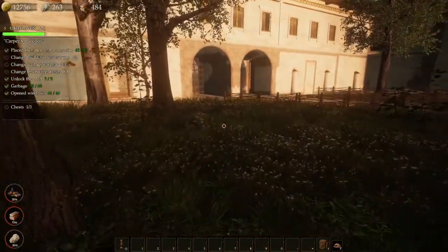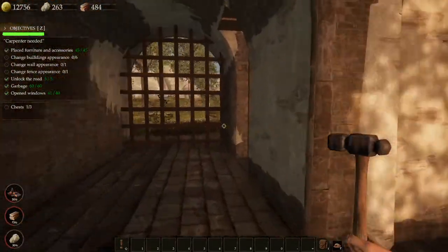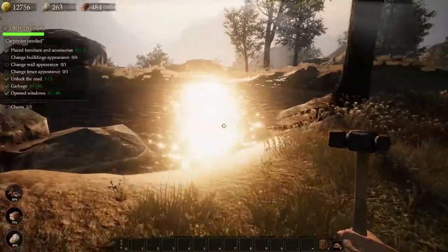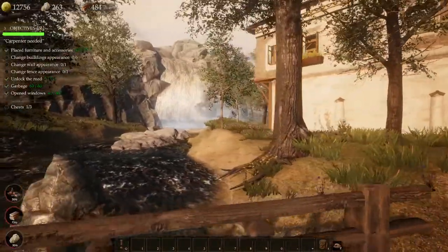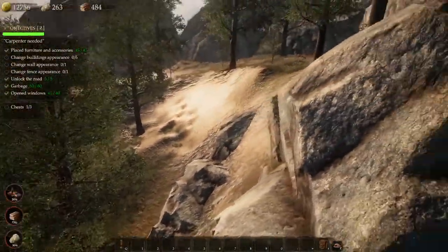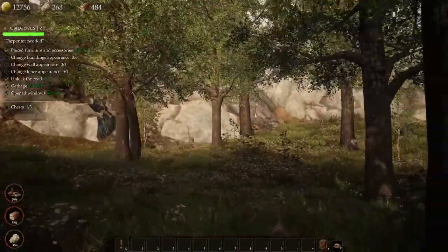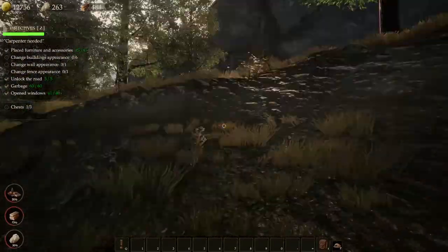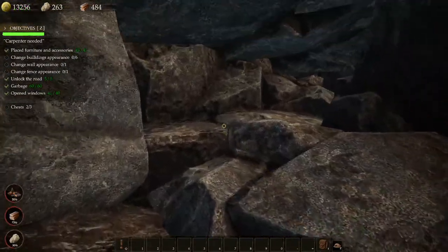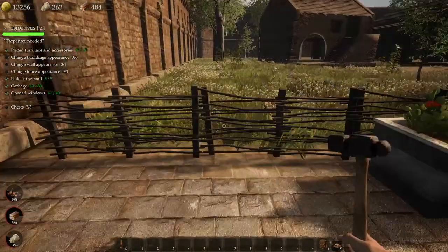I need to change the fence appearance and building appearance — I don't know where I do that. Maybe it's back where we started. I'm just doing a wee bit of exploring because I'm pretty sure the chest will be around here. It'll let me explore a decent portion. Will it stand out to me though? That's a rock. 500! This is where we started, so I guess the chest is here as well. I need to alter the fence — I don't know which fence it means.